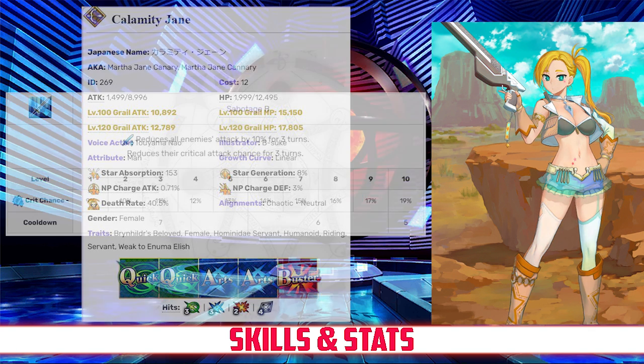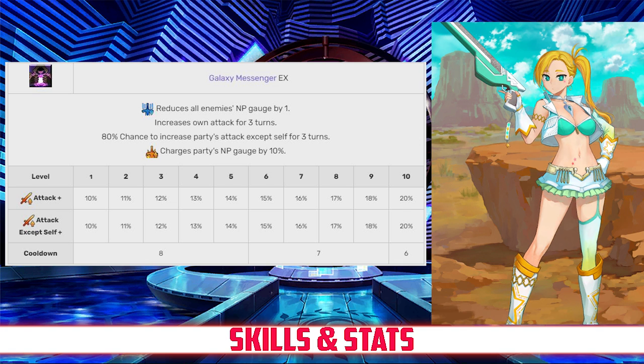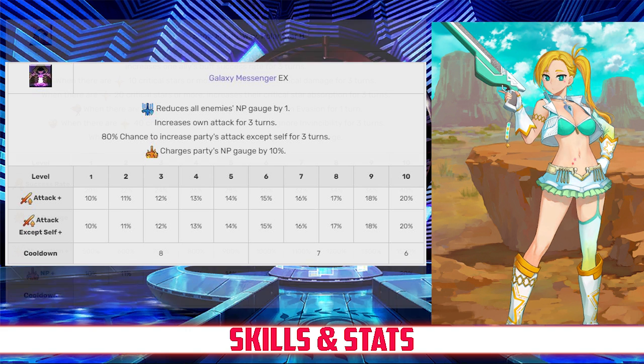Taking a look at her skills, Jane's first skill is Sabotage Rank B. It reduces all enemies' attack by 10% for 3 turns, and also reduces their critical attack chance for 3 turns between 9 and 19%, depending on level. Her second skill is Galaxy Messenger Rank EX. It reduces all enemies' NP gauge by 1, increases her own attack between 10 and 20% depending on level, charges the party's NP gauge by 10%, and has an 80% chance of increasing the party's attack for 3 turns between 10 and 20% depending on level.